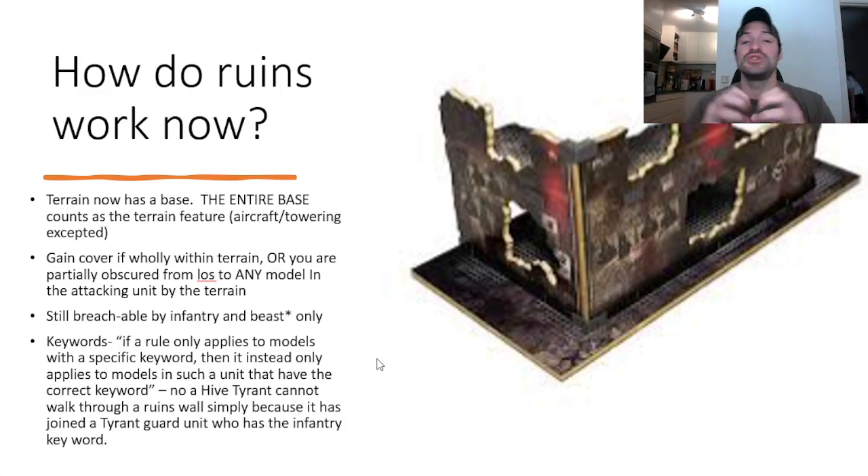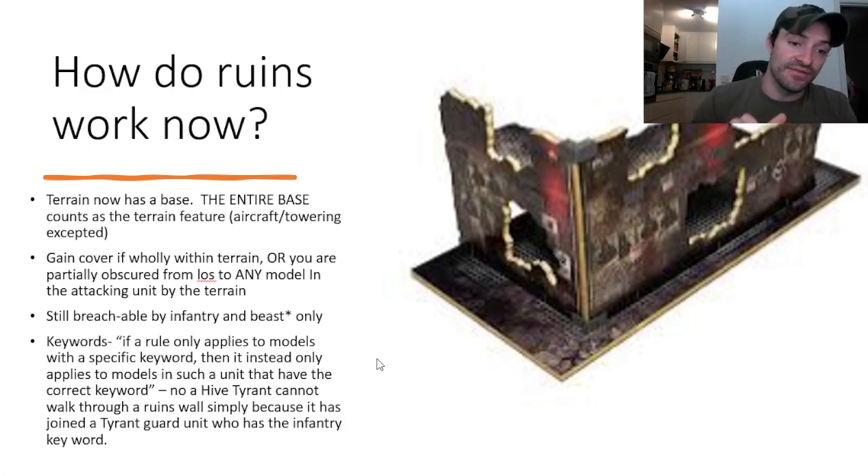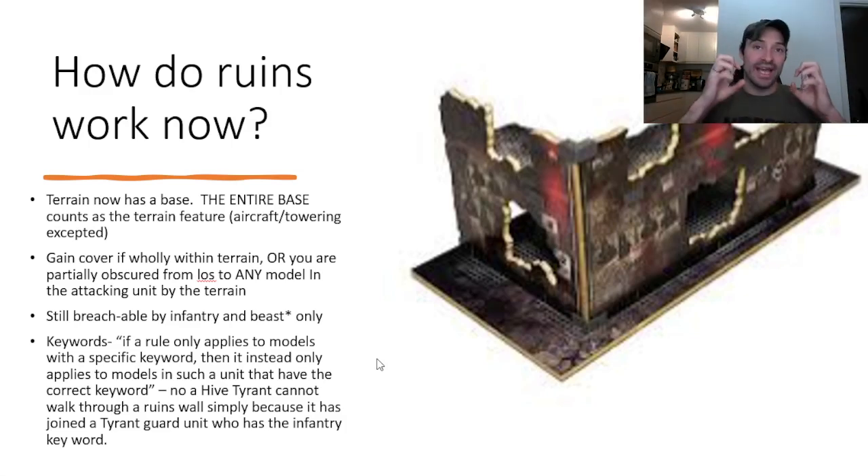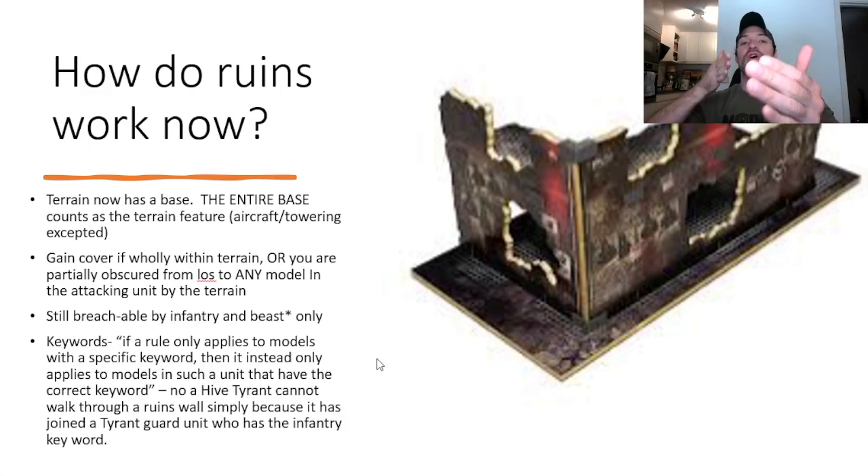There's an interesting interaction where sometimes you can have a leader who does not have the infantry keyword join an infantry unit, and that entire unit counts as having the infantry keyword. But there's a special rule GW wrote: if a rule only applies to models with a specific keyword, it only applies to models in such a unit that actually have the correct keyword. A Hive Tyrant cannot breach through a ruined wall simply because it has joined a Tyrant Guard unit that has the infantry keyword. The keyword only applies to models that actually have it, so the Hive Tyrant would still have to walk around walls while the Tyrant Guard can move straight through them.